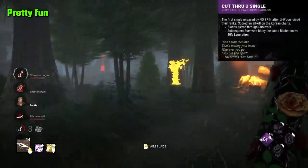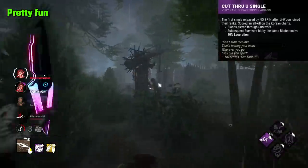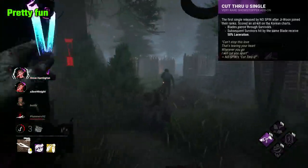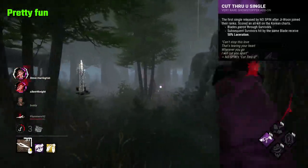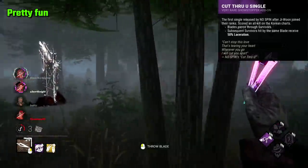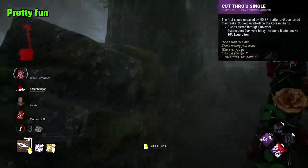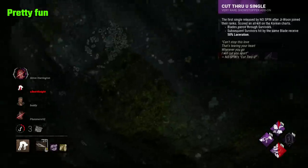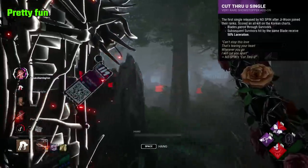Cut Through You Single is a trickster add-on that lets you damage more than one survivor at once, with the blades having a piercing effect. If it hits a second survivor, it only deals 50% damage however. It's a cool idea and doesn't get to be used much, but when it does come into effect it is pretty fun and can make for some interesting moments, with rare occasions where you can get a quick double down. It's okay.